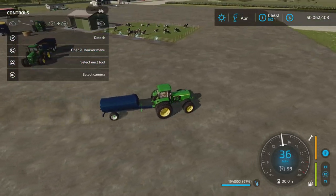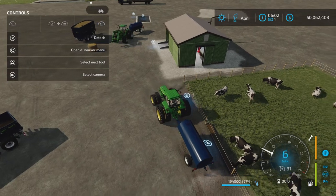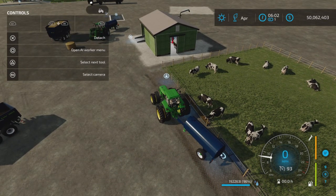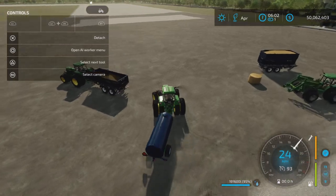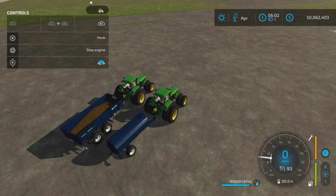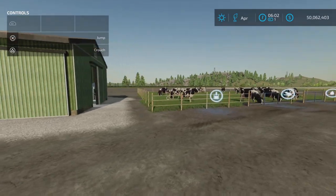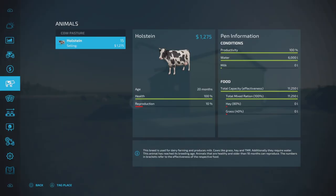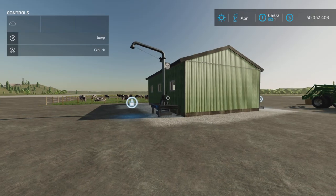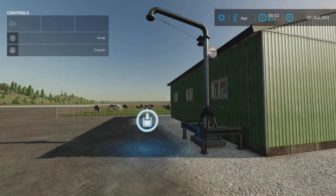The TMR building does not show a capacity for milk storage, so I'm just kind of curious whether that milk output pipe would still work even though the building doesn't have a milk capacity — if it's just going to act as a spout for the milk. Our cows are nice and full: 6,000 liters of water, TMR fully topped up. So we're going to run it one more time to see if we need that milk extension or not.